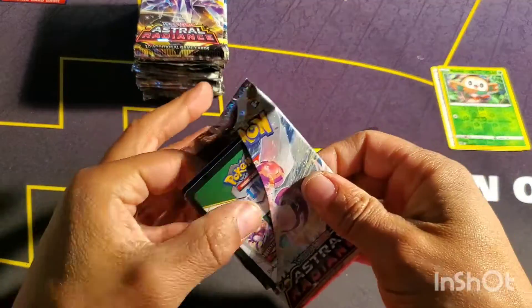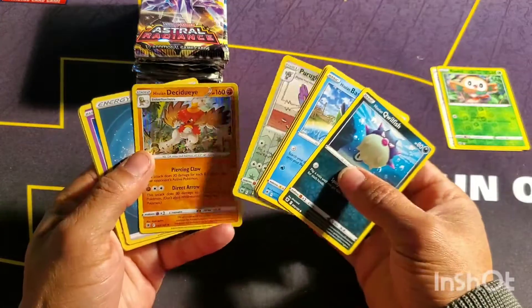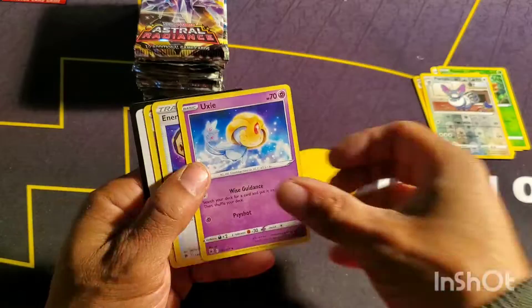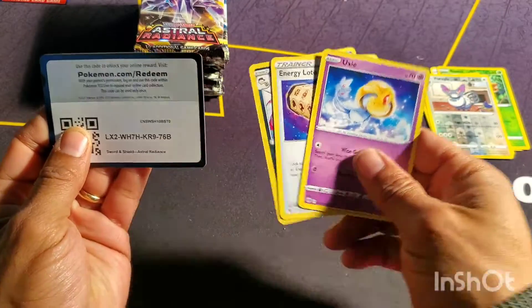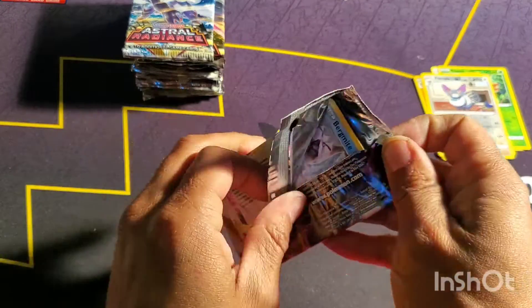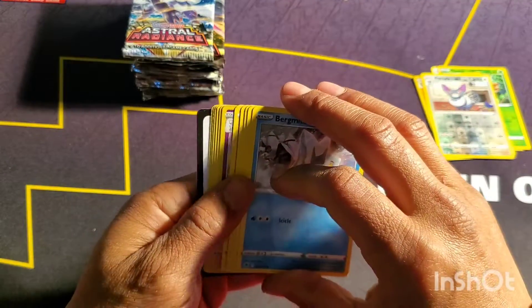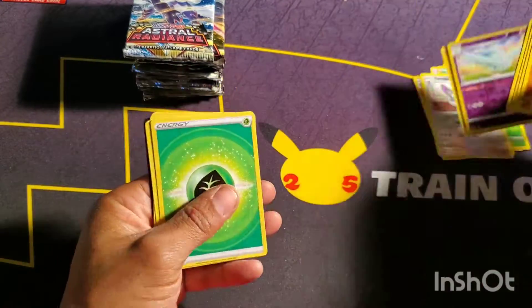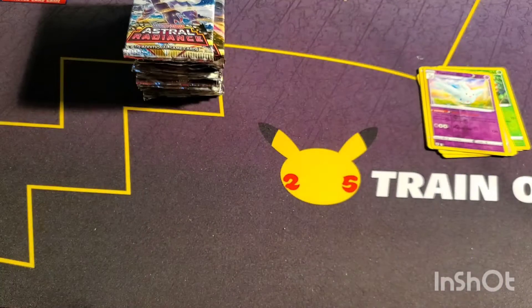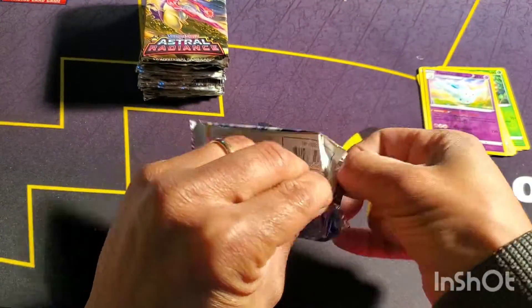I opened some incredible stuff on the right side, and usually it's the left side that's got the goodies. I'm just trying to speed through these a little bit and grab some Astral Radiance codes. This will be my last video for a while — I know I've said that before, but this time I am super serious. I need to save for Pokémon GO, which is a set I'm a little more excited about, and I need to slow down the buying for a bit.